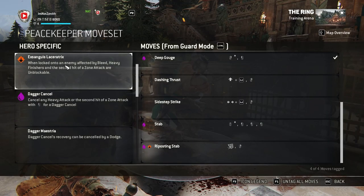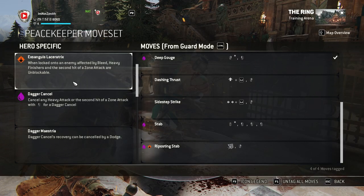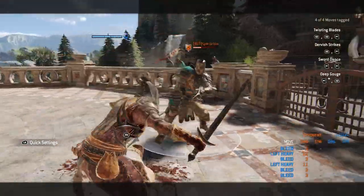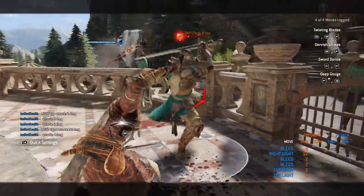When locked onto an enemy affected by a bleed, heavy finishers and the second hit of a zone attack are unblockable. So anytime your opponent is bleeding, your moves will become unblockable. For example, I grab, they're bleeding — so the attack is unblockable.